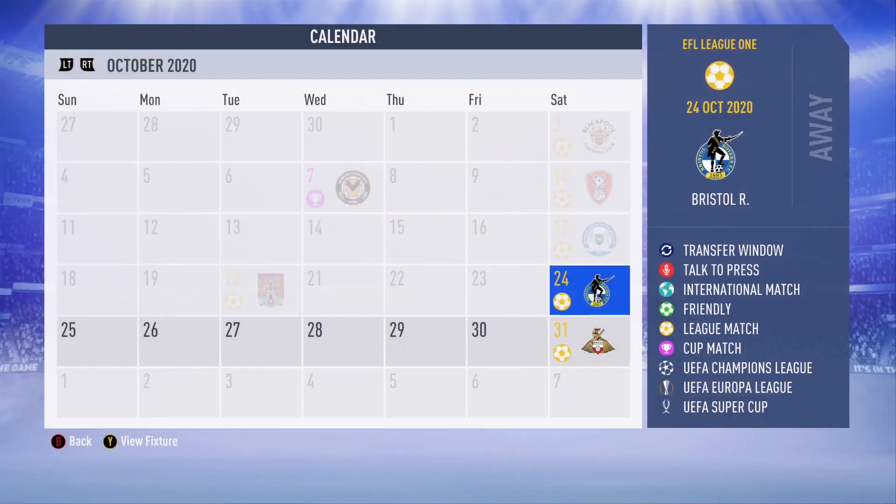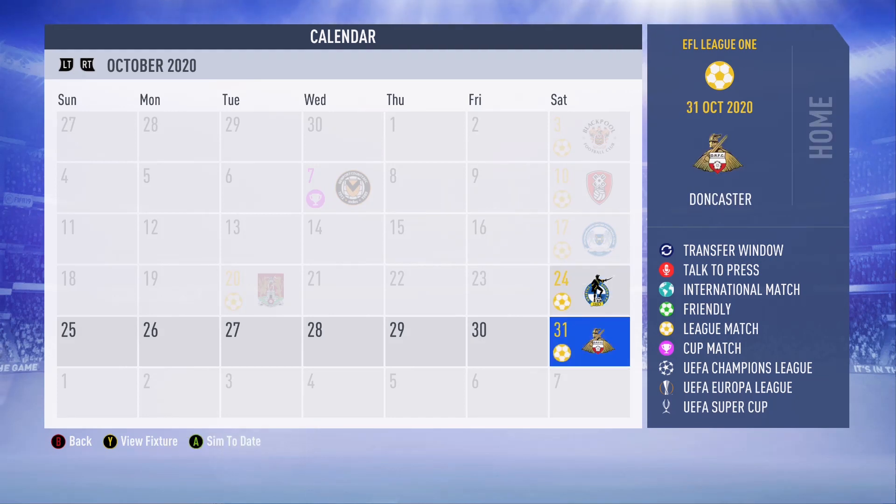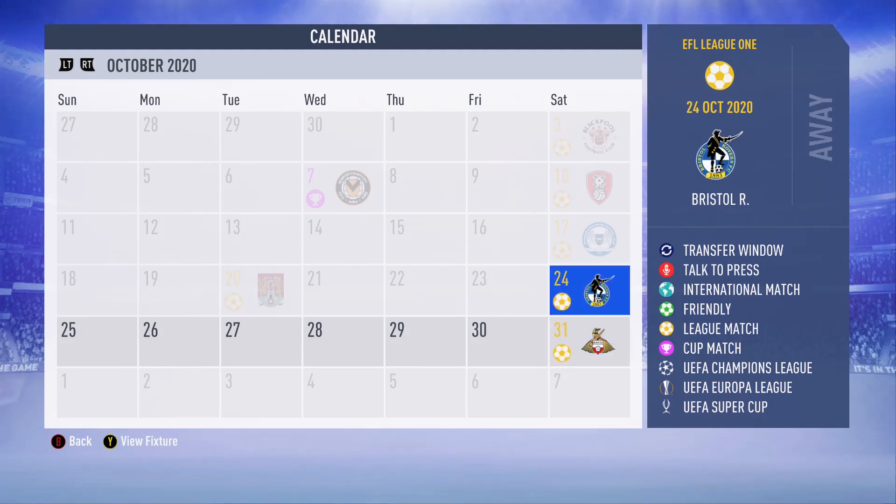Hey guys, it's JB3 and we are back with another episode of FIFA 19 Career Mode Youth Edition featuring Morecambe FC. In this episode we will move along to the end of October. We'll take on Bristol Rovers and then Doncaster. Bristol Rovers is in the relegation spot currently in League One, so hopefully we can grab three points and put us in a good position close to the top spot.